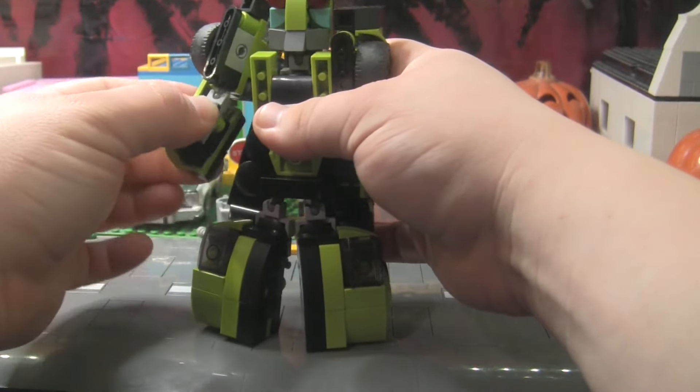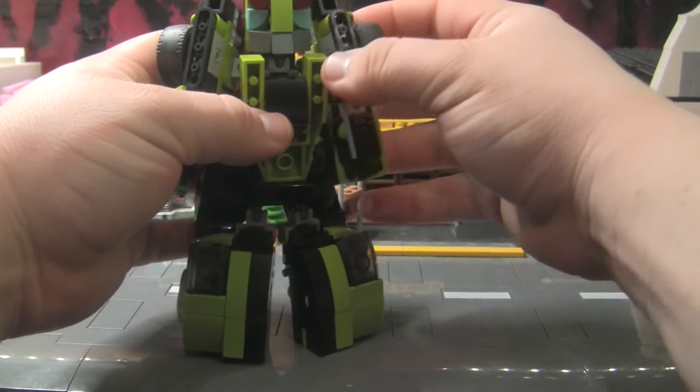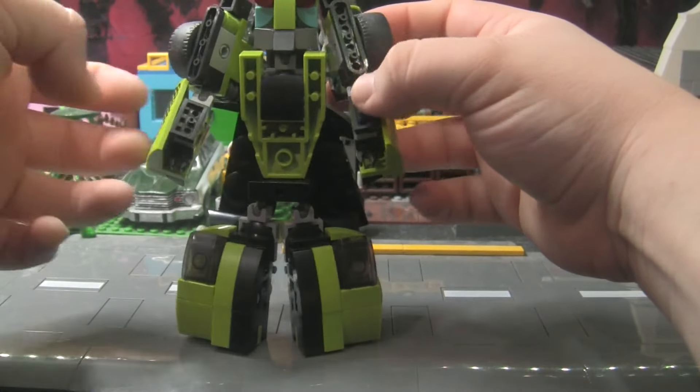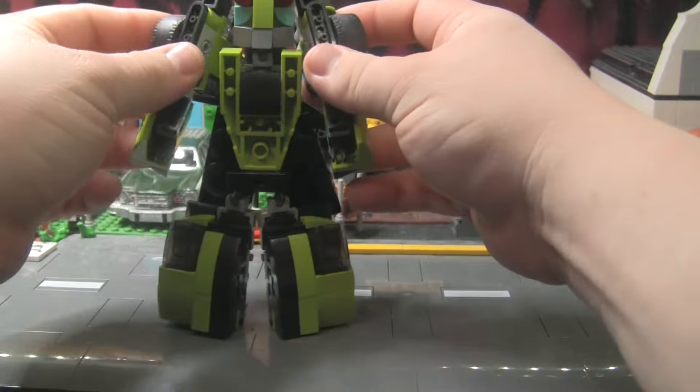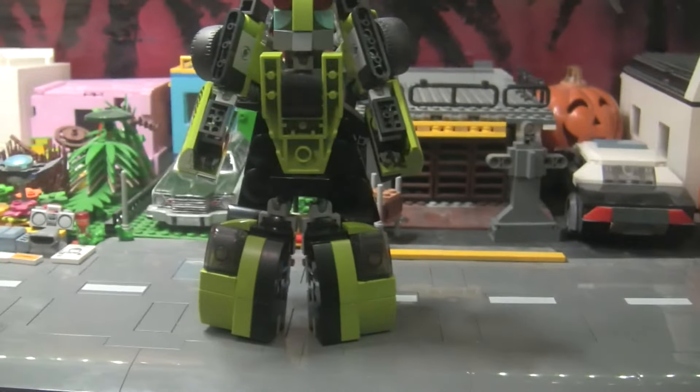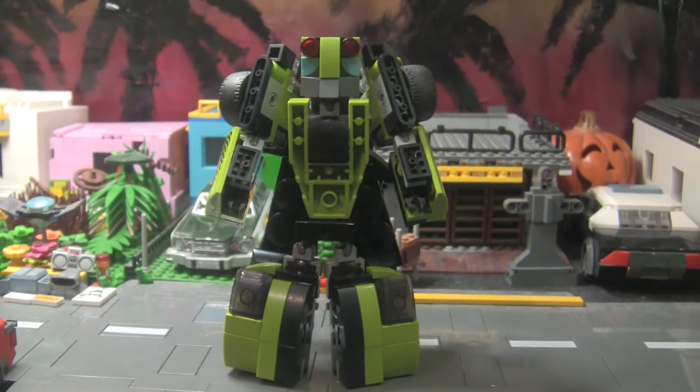Go ahead and fold those out, then pull out the arms. He has actual hands for once, which I'm really happy about because I normally don't put hands on a lot of these builds, but this build was a little more forgiving, so I was able to give him such.